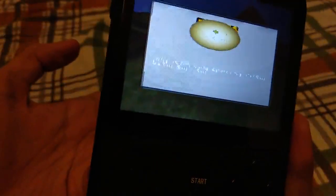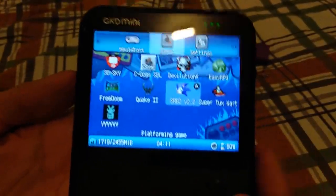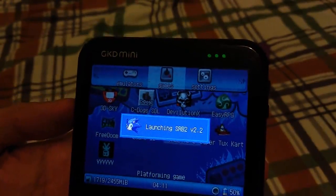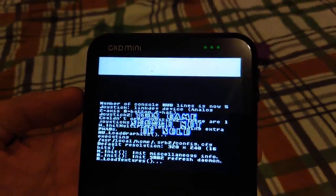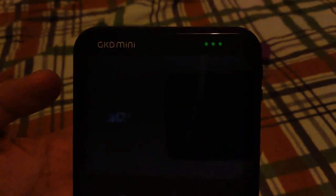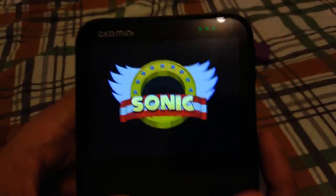So that was SuperTuxKart — you can again exit with the menu button. I also just want to show you an updated build of Sonic Robo Blast. I've had to fix the OpenDingux version of it and now it should be working properly — I've tested it even over HDMI and it does work fine. I'll show you that in a later video; right now I just want to show you the GameKiddy version.